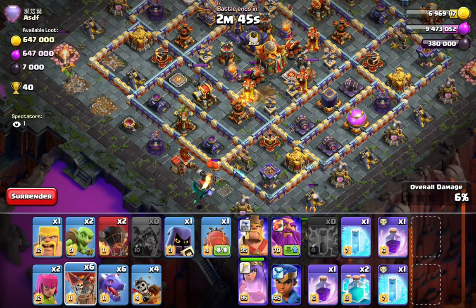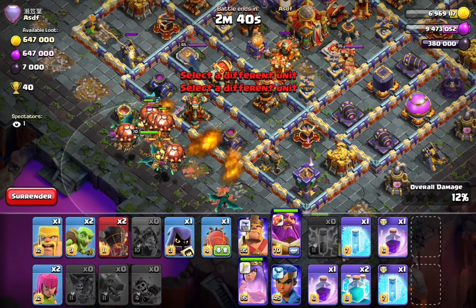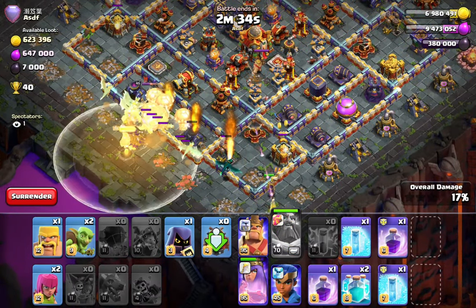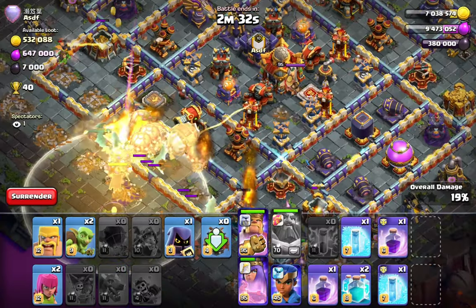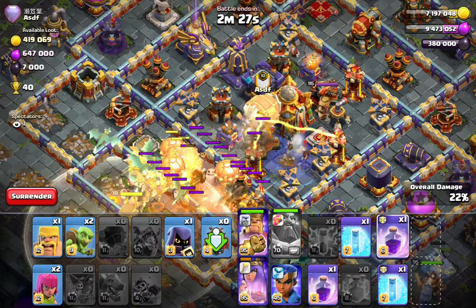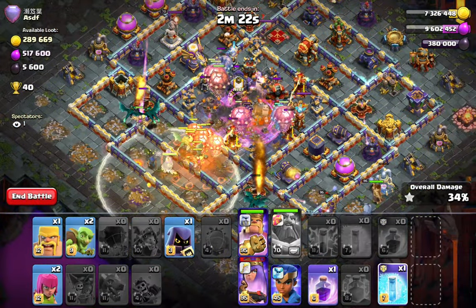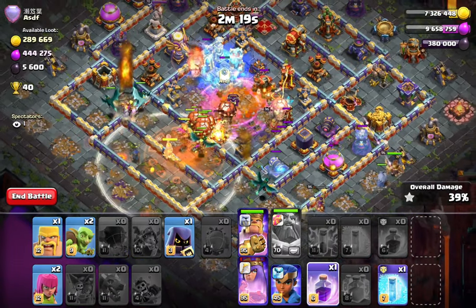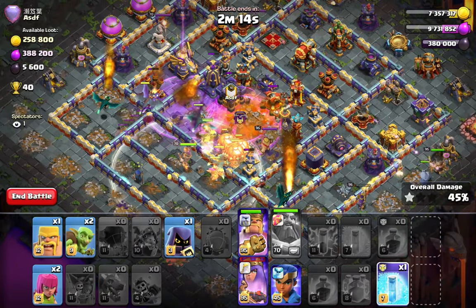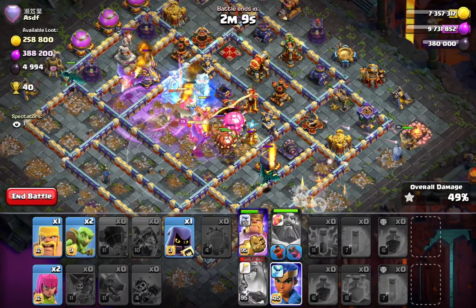We're going to go with the dragon to funnel - the queen already funneled the left side with the inferno dragon and the rest of the dragons going in. I'm going to drop these Rockaloons to go early and get those early traps. The expo is on the queen - it doesn't matter that much, but always drop your queen first, never drop king-queen because the queen might go wrong. Look at that clone - we got the monolith on the top side. There are so many traps we might not get the monolith but we did get the inferno.